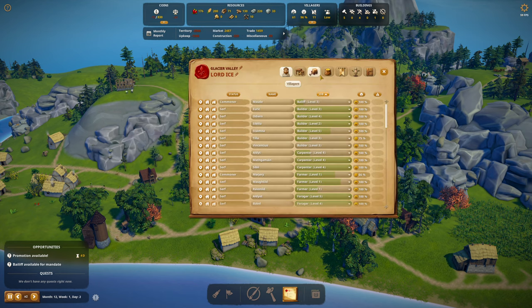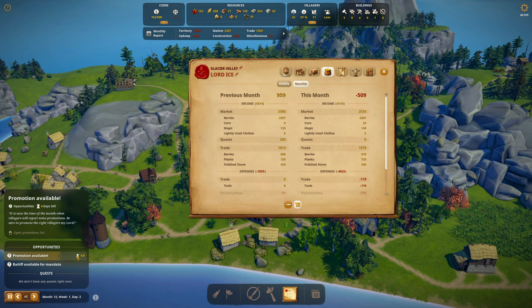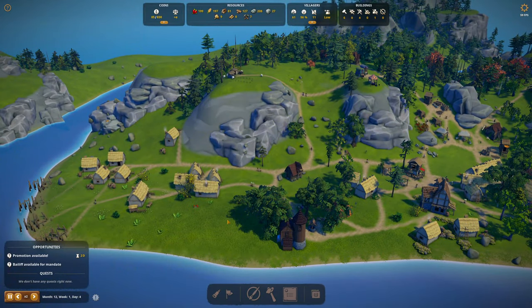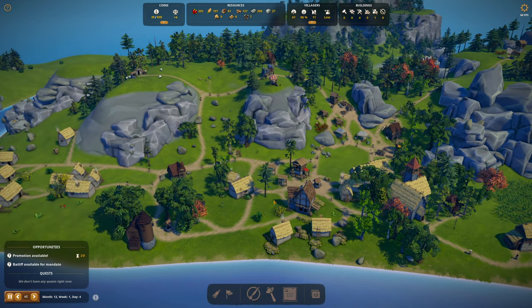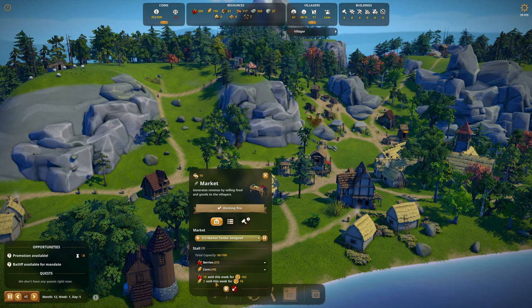Previous month's budget was 959. We're only making 4 bucks off the lightly used clothing. I think we'll be okay as soon as we get a few days out — we have 4 days left of promotion. We have 2 days left and 82 bucks. We need 50 bucks to promote a commoner — one more farmer: Ravenild the farmer. That'll help the budget a little bit. We have sold 2 corn for 16 bucks and 18 berries for 162 bucks.